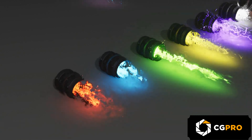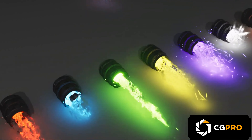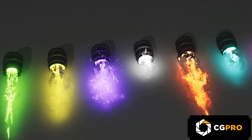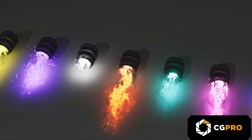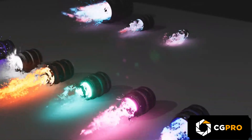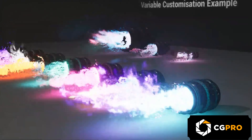Moving on, we've got the Rocket Thruster Exhaust FX Pack. If you're building anything that flies — spaceships, rockets, or even futuristic cars — this pack is loaded with 12 epic Niagara effects to simulate rocket thruster exhaust. Fully customizable and optimized for continuous looping, these effects will bring a whole new level of immersion to your vehicles. Plus, you can tweak the settings to get just the right look for your project, whether you're working with small spacecraft or massive starships.